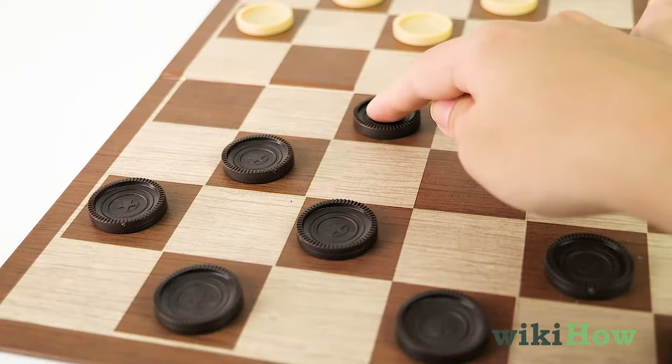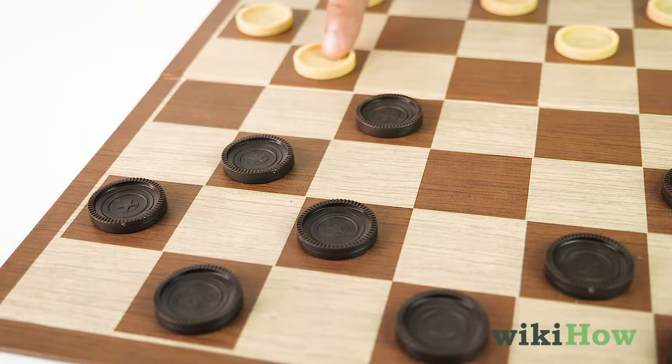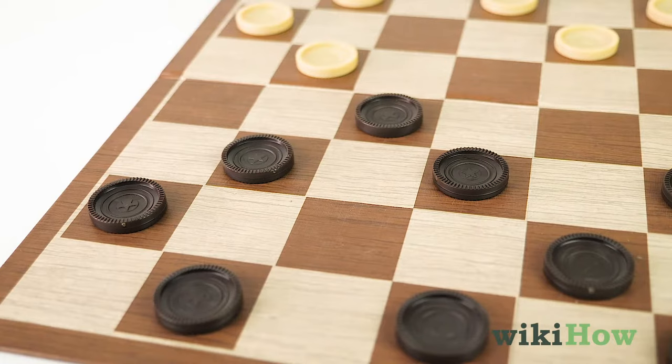Another strategy you can try is moving your pieces forward in close groups, so they're harder to capture. When you move one piece, move another piece adjacent to it diagonally on your next turn.